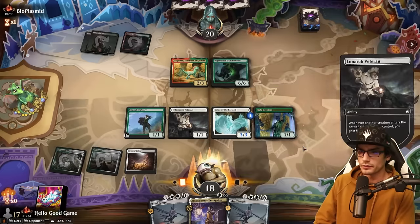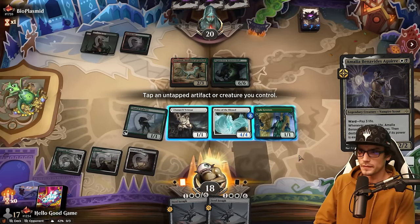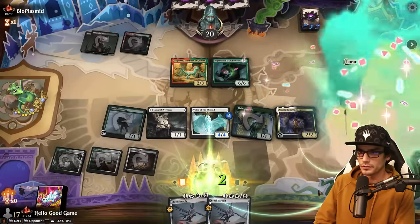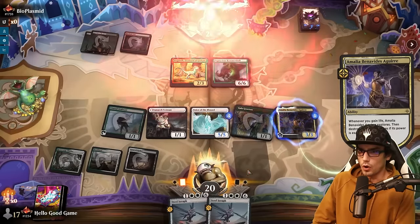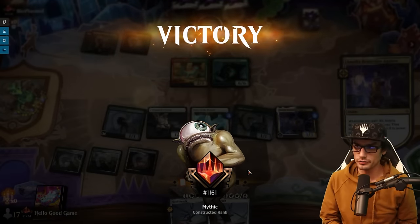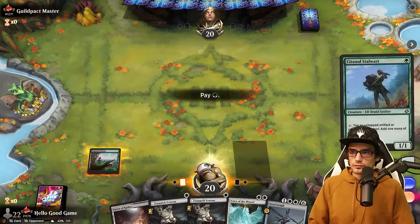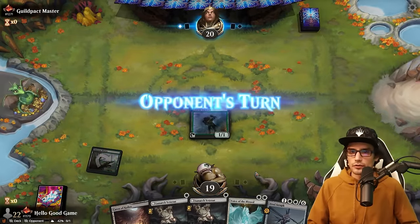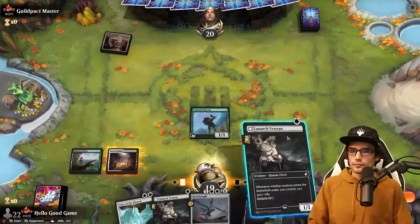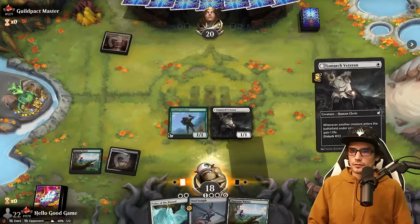No attack, third land — we have four available mana. Gala out, tapping our Greeters, gaining two life. Plus one counter and Explore — yes! Win through intimidation — that's a natural 20, baby, let's go! Just try to ramp out; Stalwart in play so it can tap for mana. Veteran is out with a second Veteran.